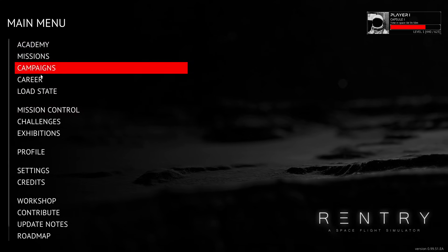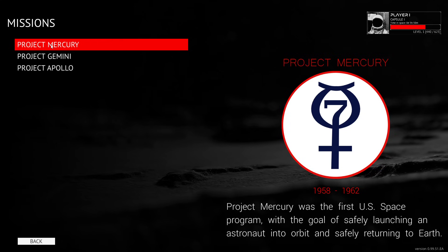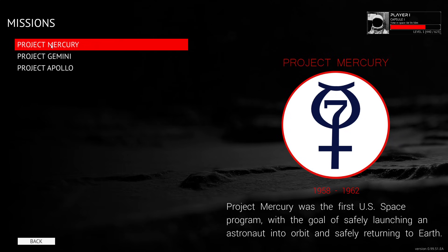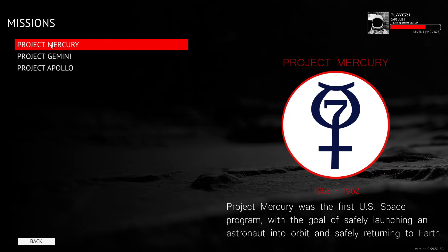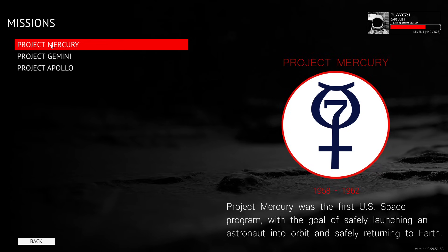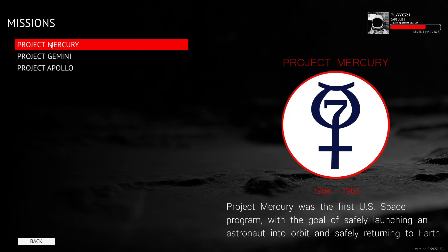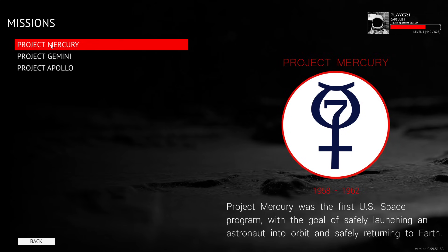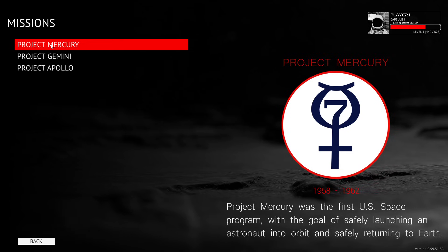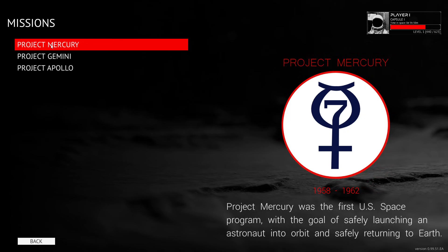The game comes with three main programs. Project Mercury is the first manned program that NASA made, and it's through Project Mercury that the first American went to space. Project Mercury is the simplest spacecraft to learn. It only covers some of the main elements of orbital mechanics — getting from the pad into orbit and then back to a safe splashdown on Earth.